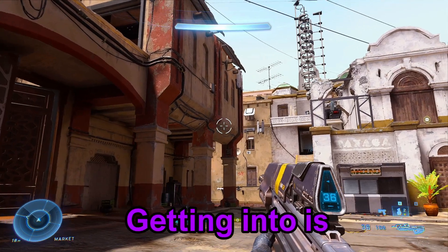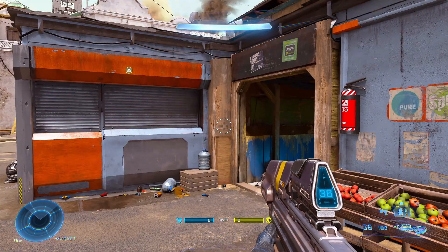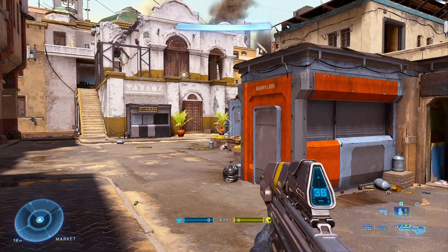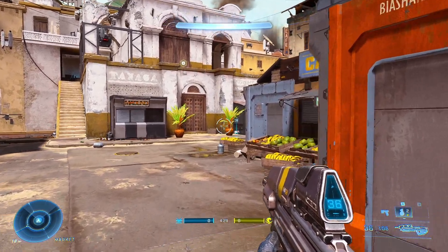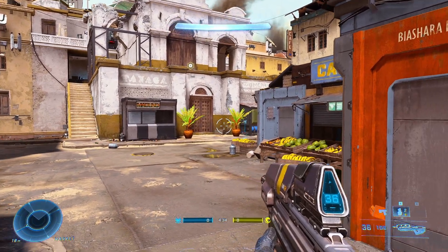The second tip we're going to get into is keeping your aim steady. This basically means — going back to the reticle, connecting back to the first tip — when you're moving around, make as tiny adjustments to your aim as possible so that you don't lose control of it.